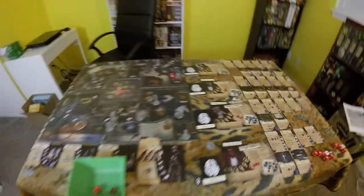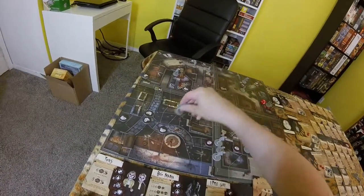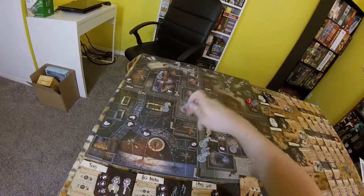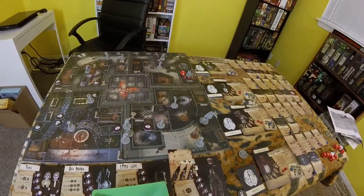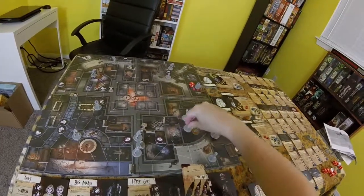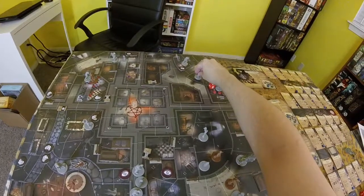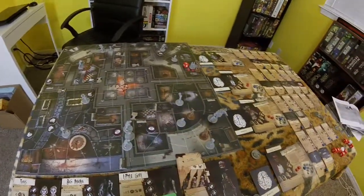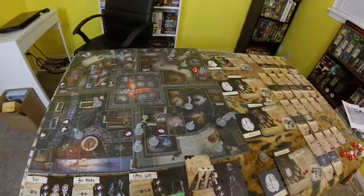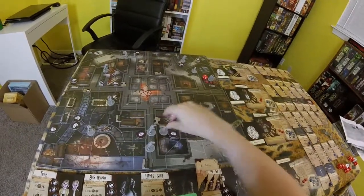Is it just me, or is this one way harder than the last two that I did? It seems nearly impossible. Then everybody moves. We'll start with Big Mama - she's going to go right here. We'll have the little girls move next. There's one there, she's going to go here. There's a little girl over here too, she's going to go here. And then we are going to move everybody else.